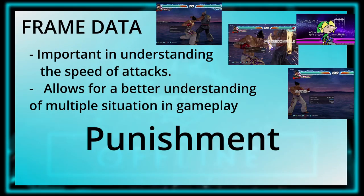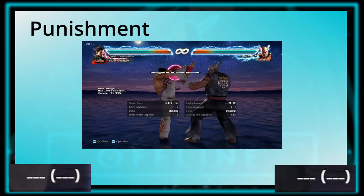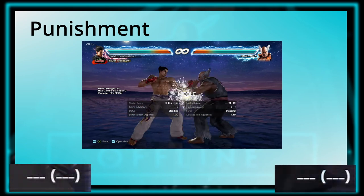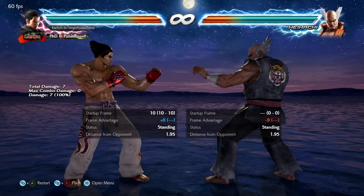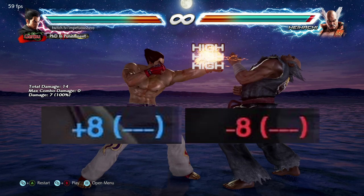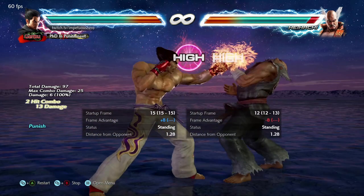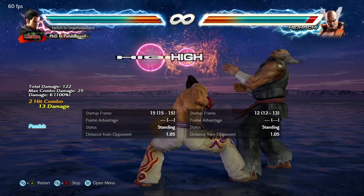Frame data nicely puts us into punishment. The fastest move every character has is the generic jab, impacting at 10 frames. Whenever you block or get hit, you receive either a frame advantage or disadvantage depending on what move was received. This is reciprocated by your opponent — if you land a hit and are given a positive frame advantage of, say, plus eight, your opponent must be at minus eight. Being plus means your opponent can act sooner; being minus means your character is delayed. So if you block a move that puts your opponent at minus 10 or less, your 10-frame jab will hit before they have a chance to block. This is the essence of block punishment.